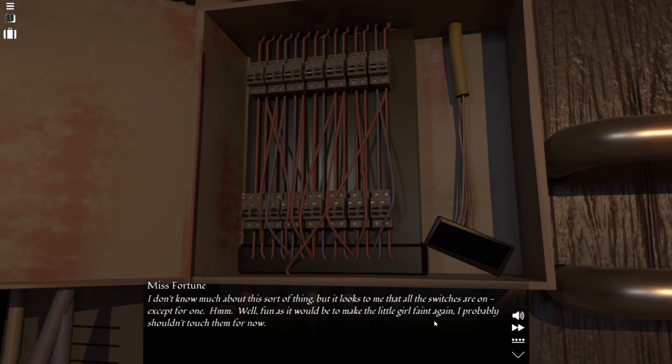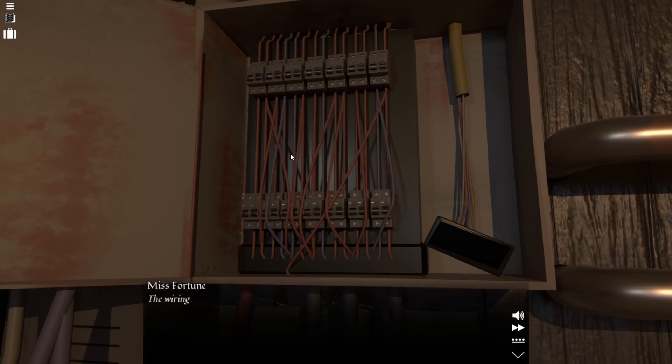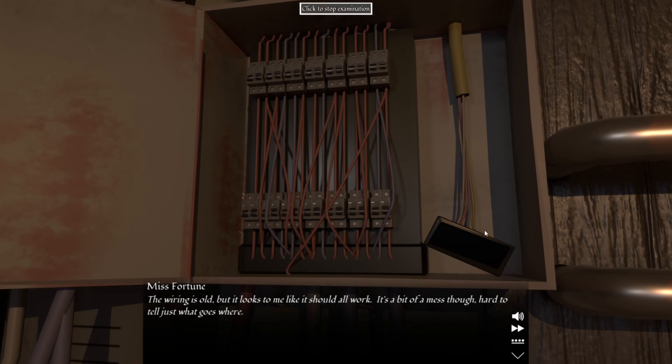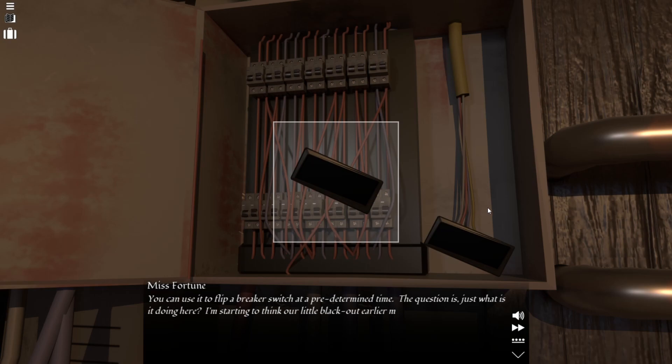Fun as it would be to make the little girl faint again, I probably shouldn't touch the window. The wiring is old, but it looks like it should all work. It's a bit of a mess — hard to tell just what goes where. What have we here? It's an electrical timer. I once used one of these in a school breaker booth to shut off the lights. You can use it to flip a breaker switch at a predetermined time. Just what is it doing here? I'm starting to think our little blackout earlier might have been no accident after all.